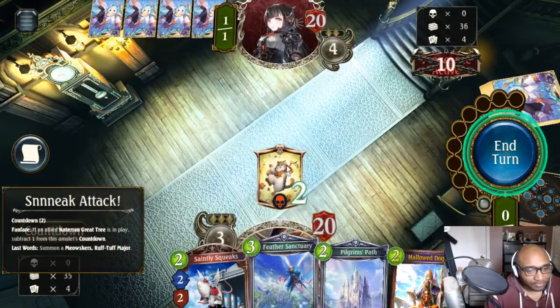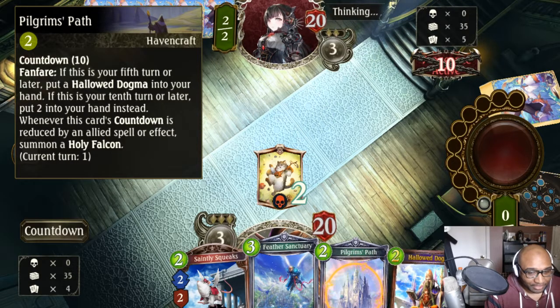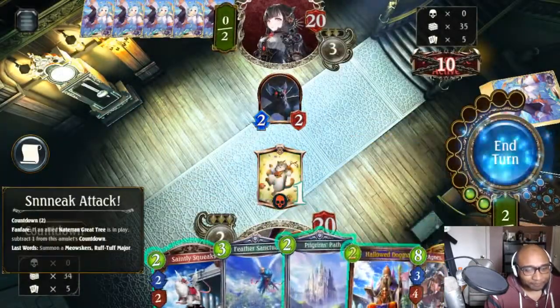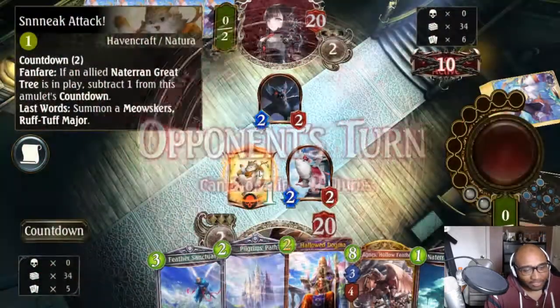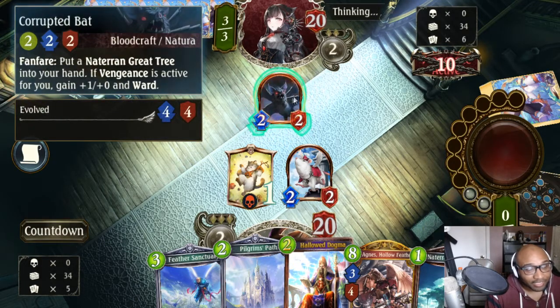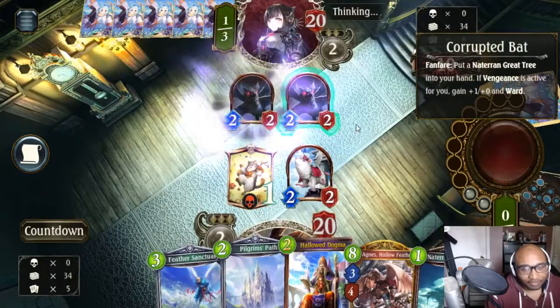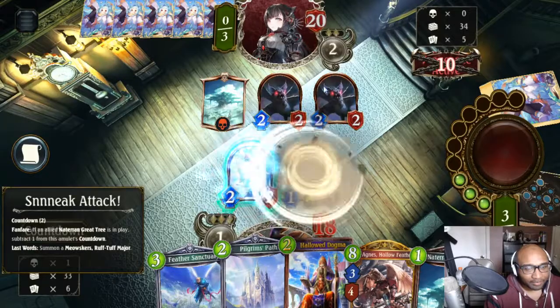Alright, so this is turn one. Turn two is definitely Squeaks - we want to put a minion out and start attacking them. Pilgrim's is actually kind of better to just play on your fifth turn. I do have a Hallowed Dogma though. This thing doesn't give you a one, so if you play this early and you don't have a way to lower it, it's kind of stupid. This is definitely going to be at turn three. I got a minion out. Going second on this deck is really good because I can literally Evo this. I don't know if he's going self-ping or fusion. I've seen them lately put this card in there - it's pretty much a 2 drop that puts a card in their hand that they can use for fusion, so it allows you not to be naked all day. He might be doing a fusion deck or going face damage.